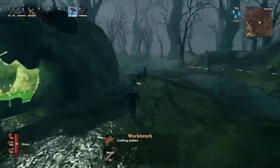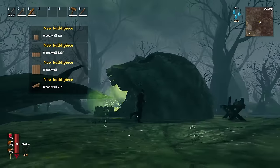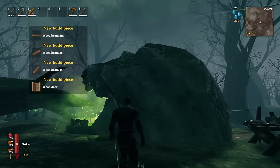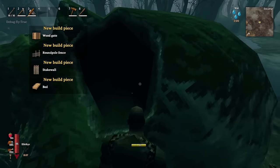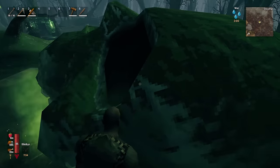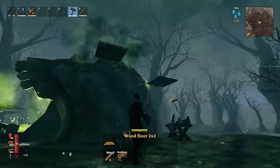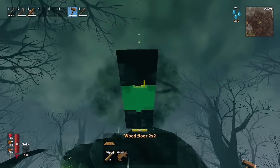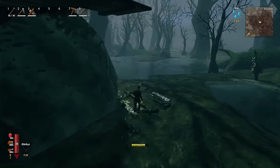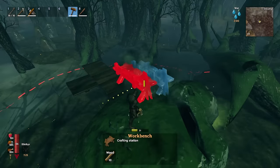The Bone Mass cross strat involves building a structure on the side of the skull that keeps you out of range of Bone Mass's melee attacks. Start with a two-by-two floor piece — the way to judge the height is to look closely at the eye of the skull. There's a white line that comes horizontally out of the eye; you want to aim for that line for your first piece. Then place two more side pieces to make a cross, and jump on top of the skull.